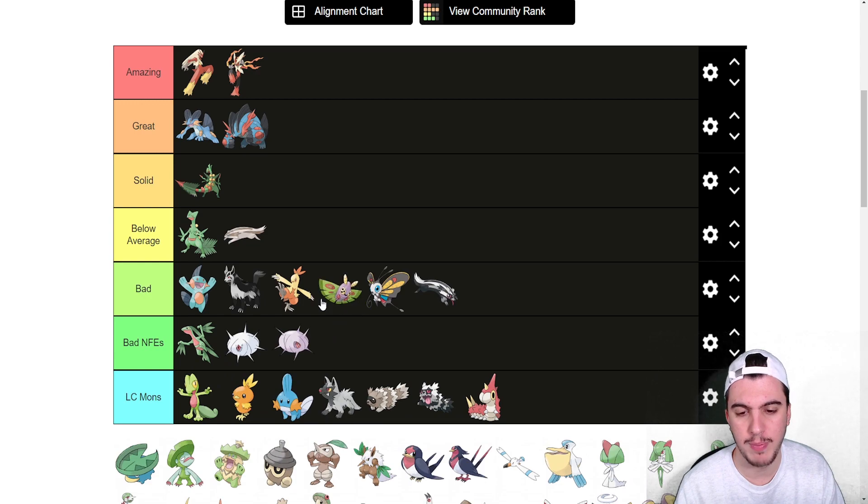Dustox is also bad, though I think it's slightly better than Beautifly because it is a grounded Poison type, which is really useful in competitive Pokémon.